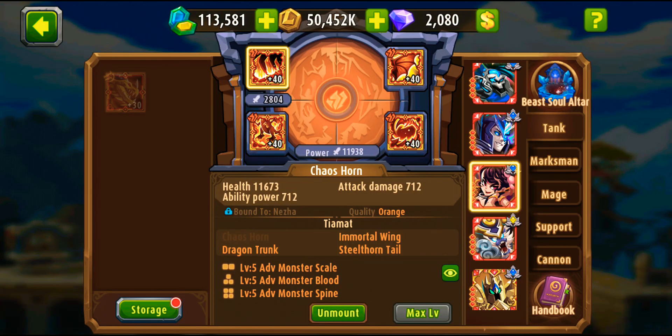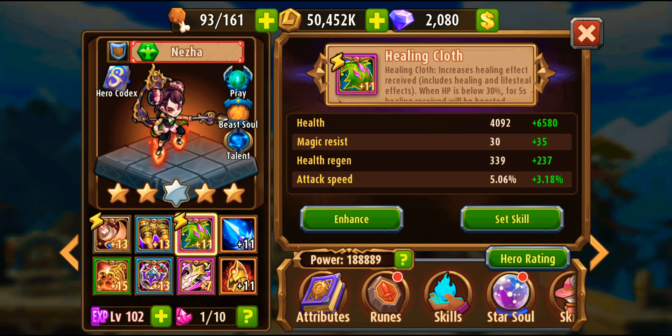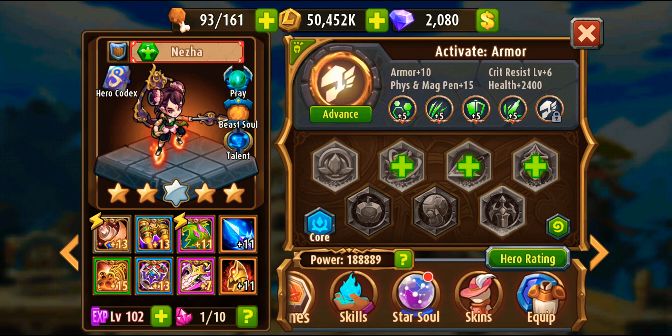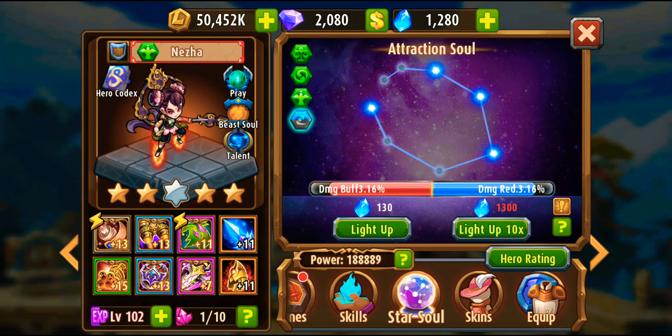For the beast soul, I prefer Tiamat because it's a balance between damage and defense - she's a tank that defends and an attacker that attacks. For runes, just try to get as many orange color as you can since it's luck-based. For the star soul - try to get her more damage reduction if she's three or four stars, and a damage buff if she's five stars or more. I haven't unlocked the last chapter yet as it's being unlocked for other heroes currently.